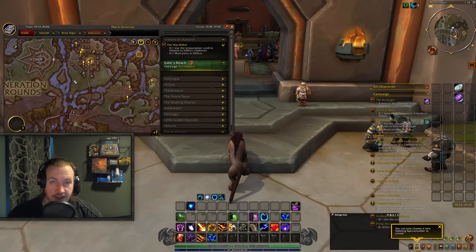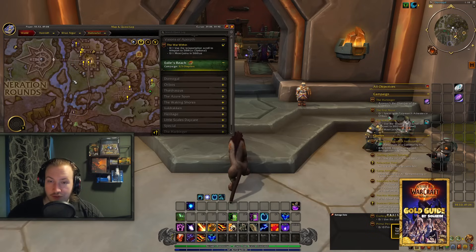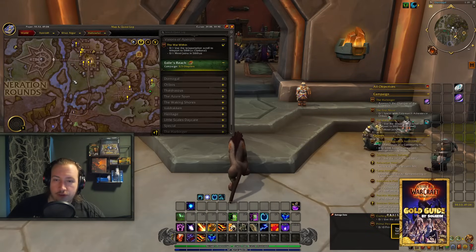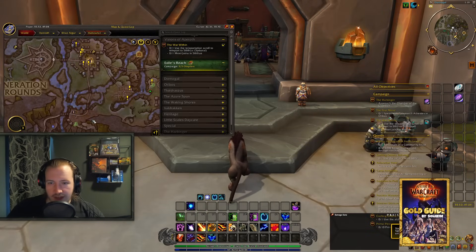I currently have 30 characters set up with professions, so I need a good way to do this very quickly if I want to do it on all those characters. If you spend half an hour, that would be 15 hours per week — absolutely not doable. But if we do 5 minutes per week, suddenly it only becomes a 3-hour thing. That's still 3 hours, but it's way better than 15. This is the best location I've found to hyper-farm those treasures for your alt army.